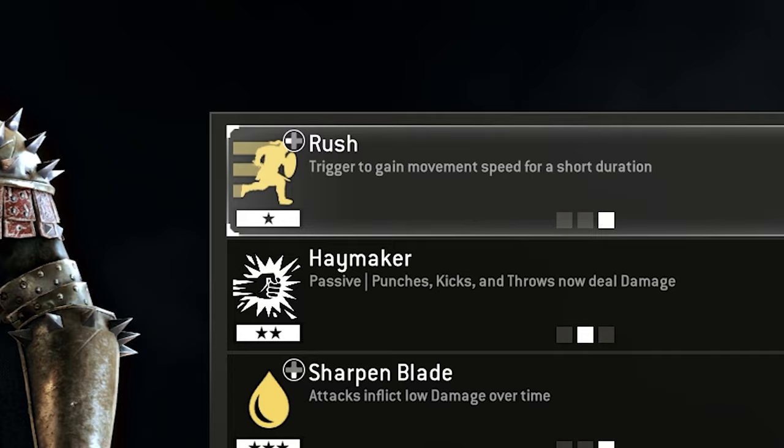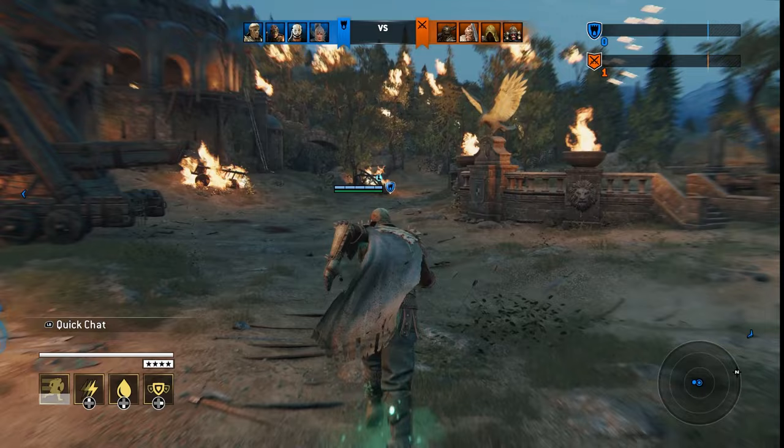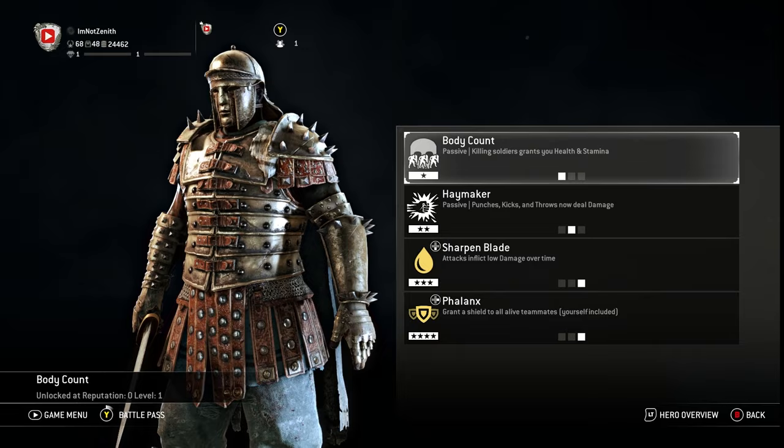The last tier 1 feat is Rush — trigger to gain movement speed for a short duration. It's not really that important to me for Dominion since there's no real benefit. But if you're playing Breach and you grab the banner, you can run a little bit faster than normal, which is very helpful. So if you're playing a lot of Breach, I would throw that on. But at the same time, Breach has a lot of minions, so you might want Body Count as well.